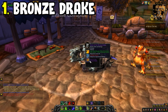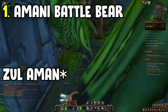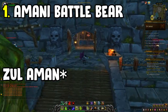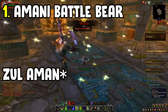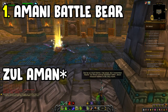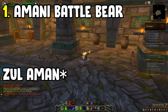Next easy mount is the Amani Battle Bear from Zul'Gurub. All you have to do is take out all four main bosses before the sacrifice is complete — you're on a 15-minute timer at the start, and every boss you defeat grants five more minutes. Take them out in order: bottom left, bottom right, top right, then top left last. Once all priests are down and that last boss is killed, speak to the troll in the cage. She'll smash some pots and there's a 100% drop chance of the Amani Battle Bear from the satchel after the third pot.